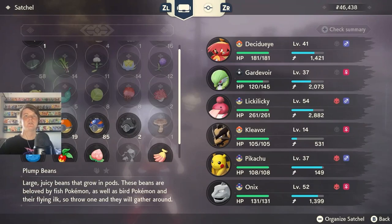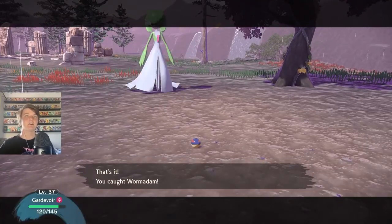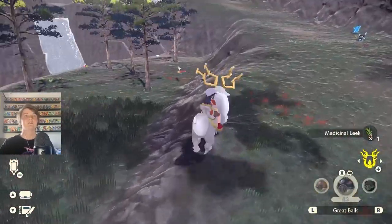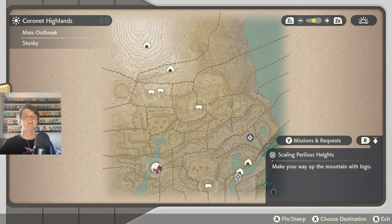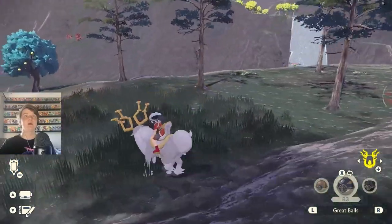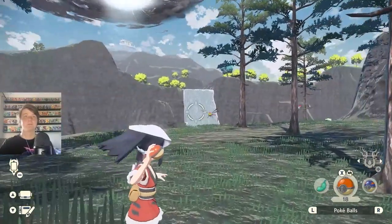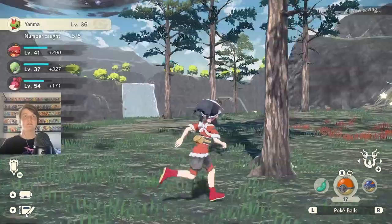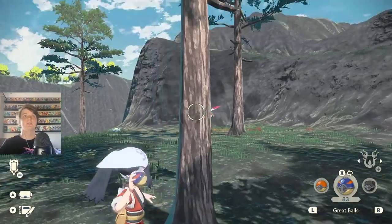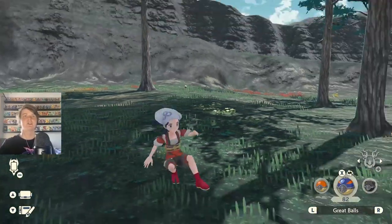How do I have a Fire Stone? Oh yeah, I got that last episode. Hisuian Growlithe is in this area, and Hisuian Voltorb as well, which I really want. There's a Yanma! We're only on this tiny little area over here - we've got to get all the way up there. Oh there's a Yanmega right there - I only saw the Yanma. That is very cool, we're gonna try and catch it. There's nowhere to hide really - let's just go for it!